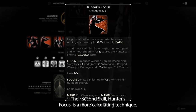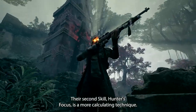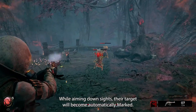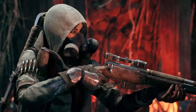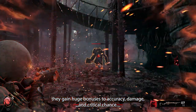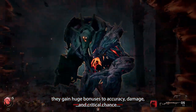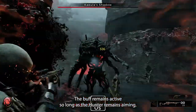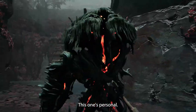Their second skill, Hunter's Focus, is a more calculating technique. While aiming down sights, their target will become automatically marked. If they remain focused without shooting, they gain huge bonuses to accuracy, damage, and critical chance. The buff remains active so long as the Hunter remains aiming. This one's personal.